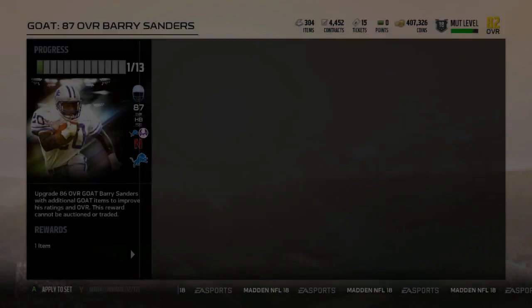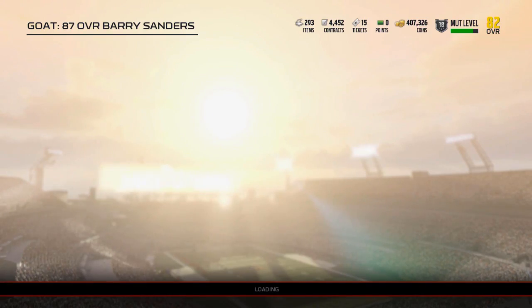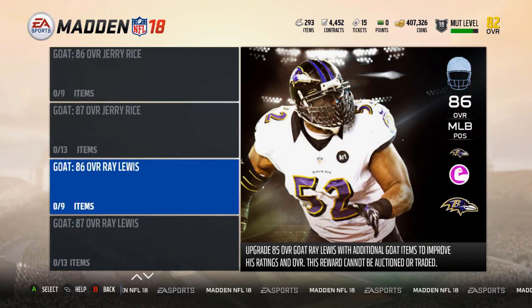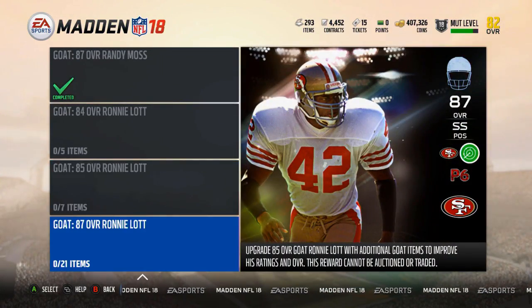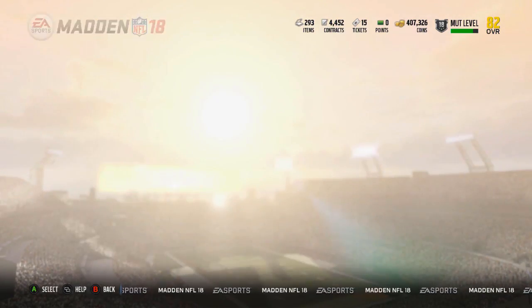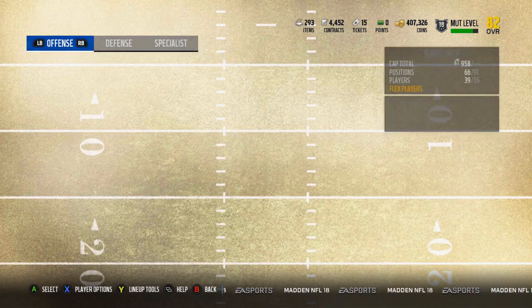I think the next GOAT player — because I'm going to get more non-auctionable tradable baby GOATs — will probably be Deion. I don't have a use for Jerry Rice. I might upgrade Ray Lewis. I don't really have a use for Deion or Bo either. I have a use for Ronnie Lott but I'm not sure I want him, because once you get these cards you're kind of locked into them for a while — you have to keep them to make them useful. Randy Moss and Barry Sanders will be well used on my team.